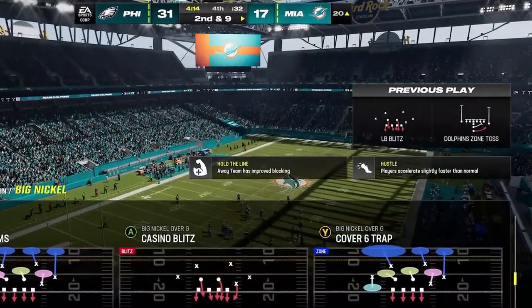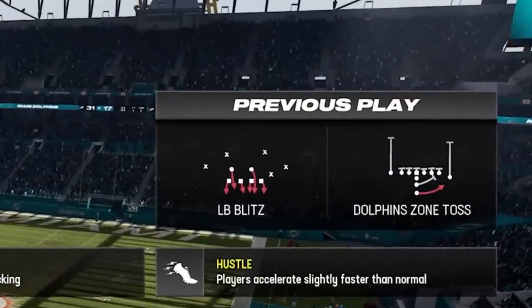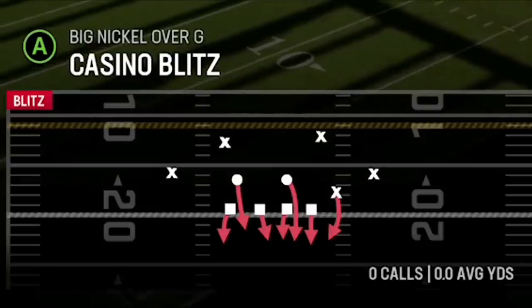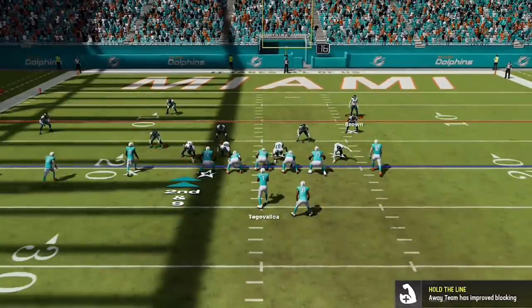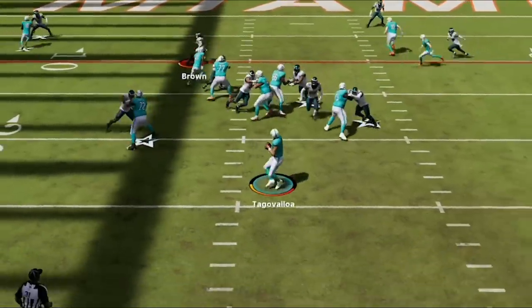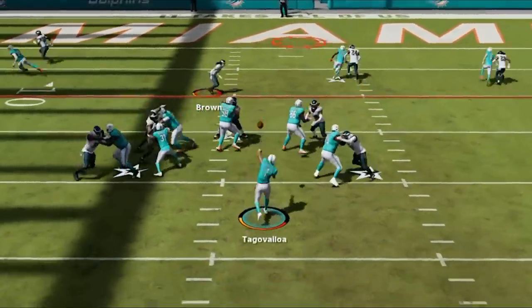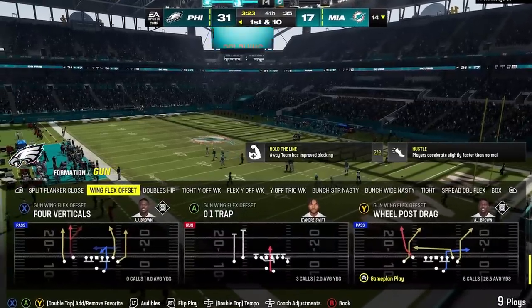I wait to see whether he's going to come out under center or in shotgun before calling the next play, as it's an obvious tell whether or not he's going to run or pass. When I see he comes out in shotgun I call another new blitz — the casino blitz — which is really the exact same setup, only this time I don't have to blitz the user as it's already on a blitz, saving me one step in the process. He completes another tough pass to get to a third and short, but from here the pressure forces another bad pass that falls incomplete to bring up a critical fourth and four that he needs to convert to stay in the game, as we take over on downs and my opponent makes his exit.